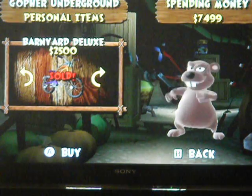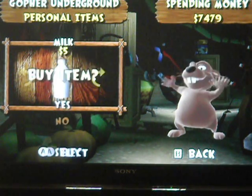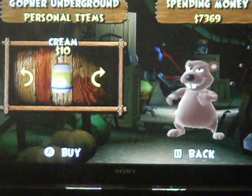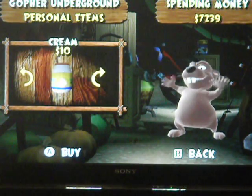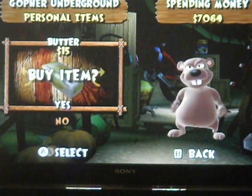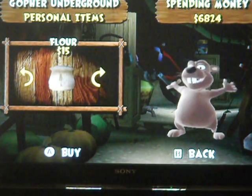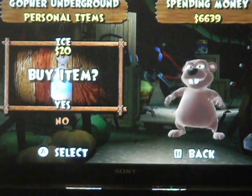Alright, we're going to buy the Barnyard Deluxe Bike now that we're done with the game. You can also buy items here as well — personal items. You can buy up to 20, and I'm going to go ahead and buy these for the recipe section. So yeah, you can buy 20 of each. It's kind of annoying though because they don't sell the really common items — they don't sell vegetables or fruits or anything, unfortunately.